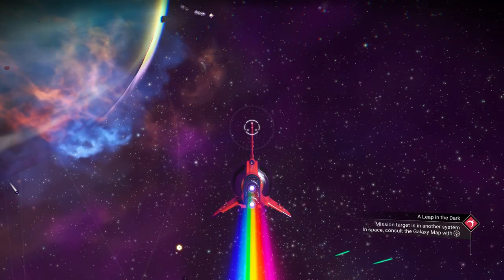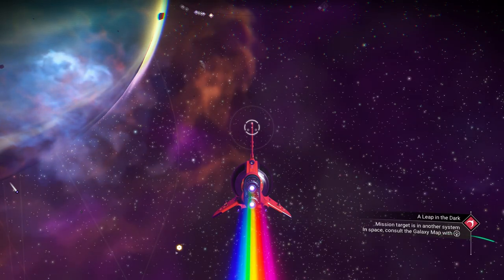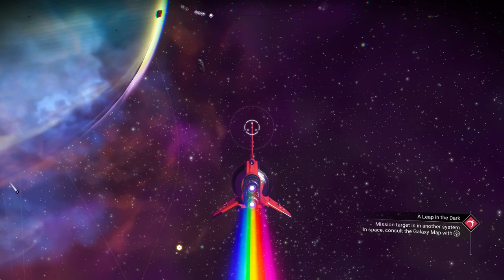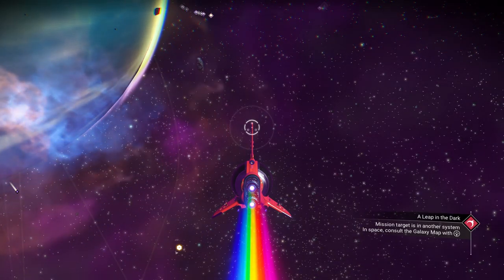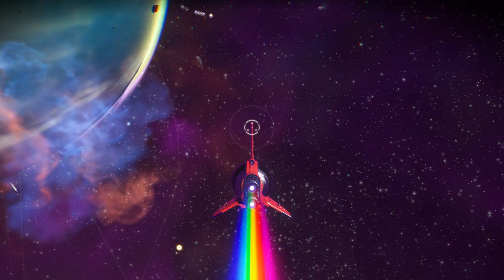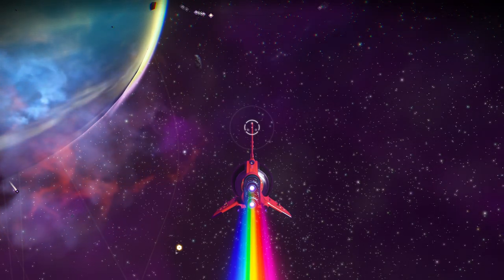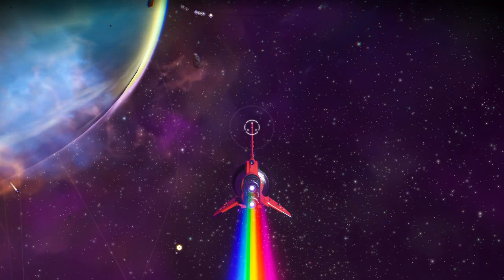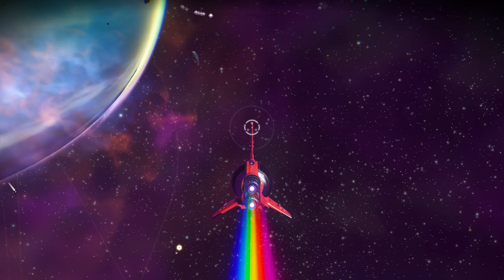Now, S-Class spawn rates. In an outlaw system you have a 5% spawn chance. For three-star systems it's a 2% spawn chance, and for two-star systems it's 1%. If you're looking for S-Class, definitely go to those outlaw systems — I know it's only an extra 2%, but that's going to save you many, many reloads. I wouldn't even bother with three-star unless you find a three-star system that has a freighter design you really like.